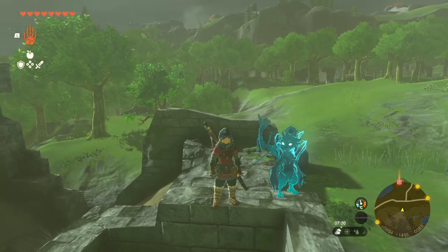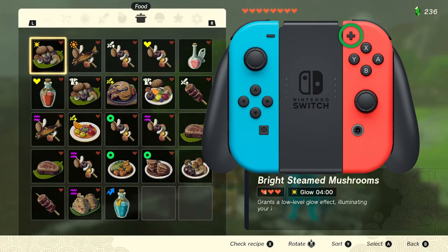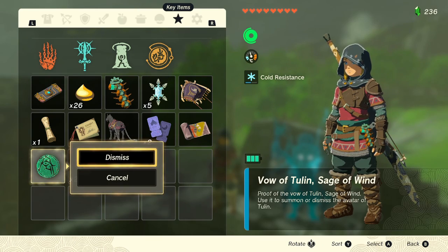Anyway, all you have to do to get rid of him is to press the plus symbol on the controller and navigate to the inventory menu with a star symbol. In here, just select the not-at-all easy to find doohickey called Vow of Tulun. Press A and choose dismiss.